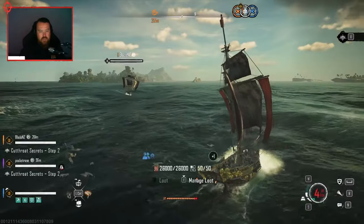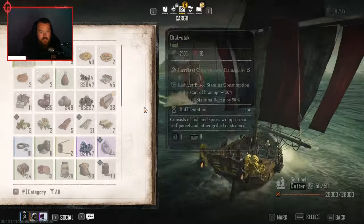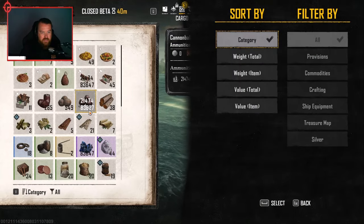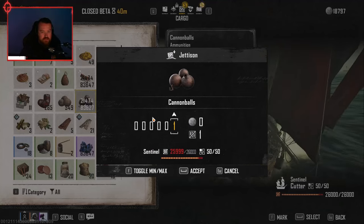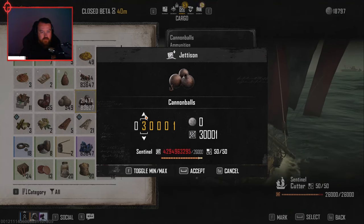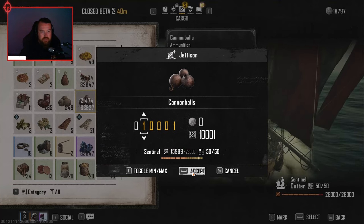That's got to be a bug — it says I've got like 14,000 repair kits. That's got to be a bug, and that's probably why you're on fire. And 83,623 cannonballs. 83,000 cannonballs? Yeah, that's what it says.